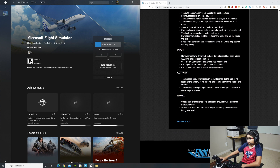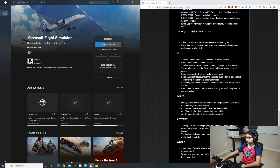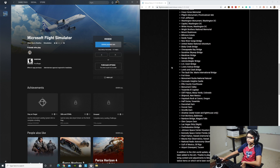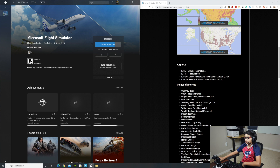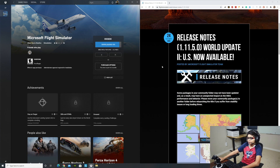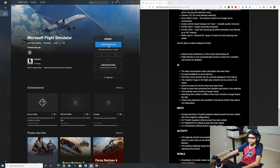You can see there are world activities, the logbook, and a Honeycomb Bravo Throttle Quadrant default preset has been added — there's a bunch of stuff in this update. I'm actually pretty excited to see it because I live in the USA too, so I want to see how things are rendered. Downloading at 60% — this is on Xbox. We're just waiting for this update; it's not going to take too much time.